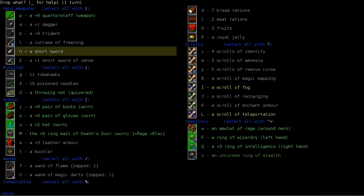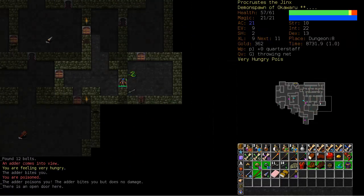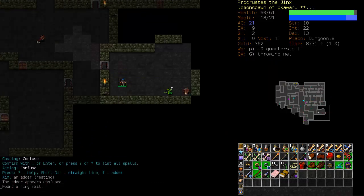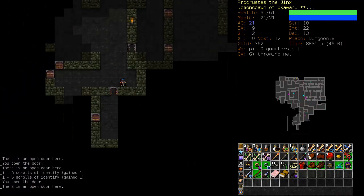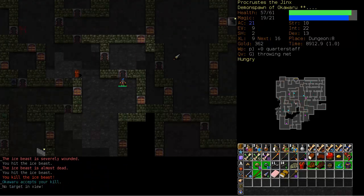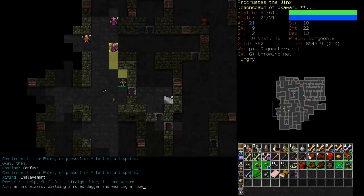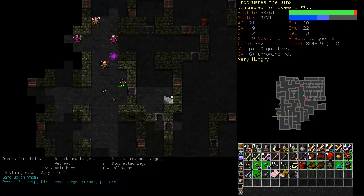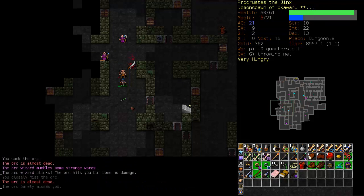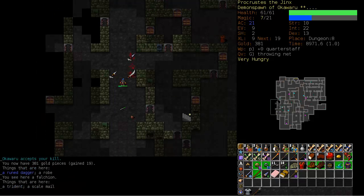My, have we grown in power — casually destroying adders and summoning demons. Do you remember when we started, dying to hobgoblins on level one? Let's try Enslavement here — okay, you could probably be enslaved, go kill him for me. And you get confused — get confused please. Beautiful. Sowing chaos and destruction, making them attack each other — this is exactly what I wanted.